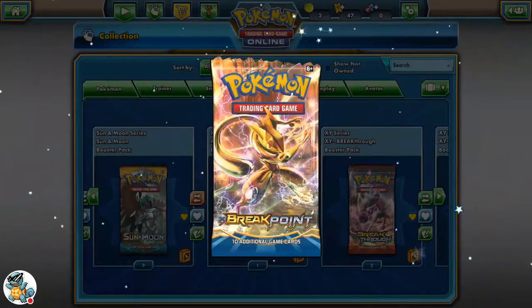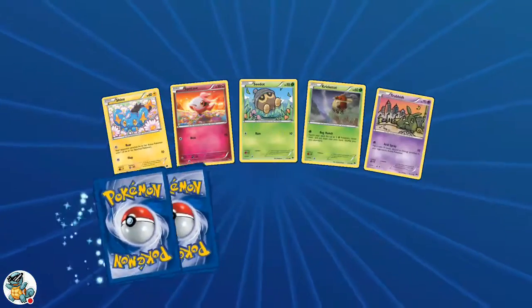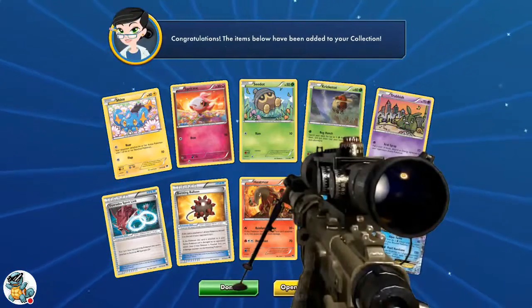Breakpoint — maybe we can pull a Greninja Break or a Double Ultra Rare. We get Trubbish, Bursting Balloon, Escape Rope, and a Palkia.